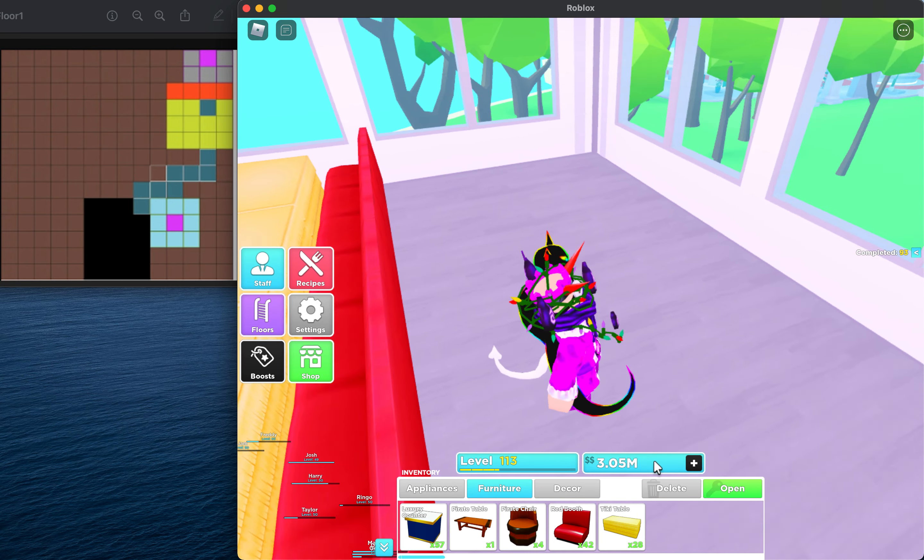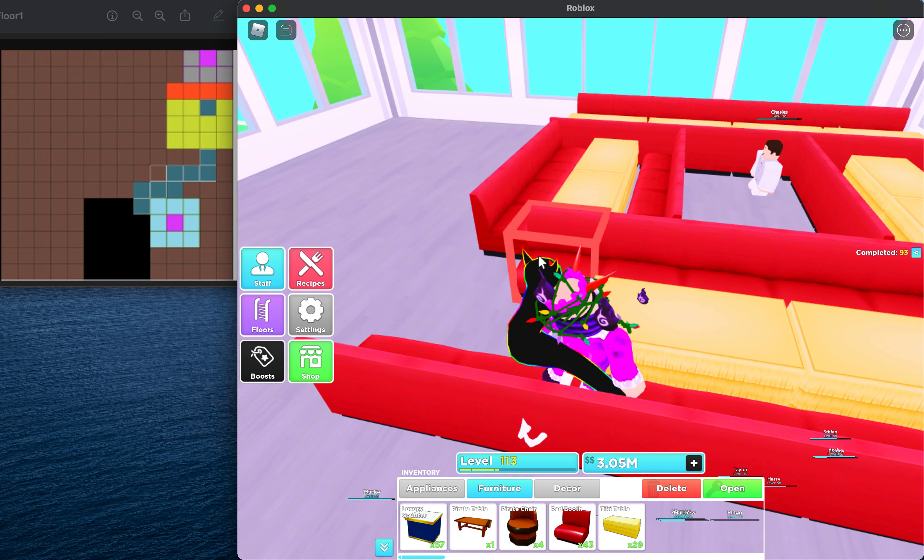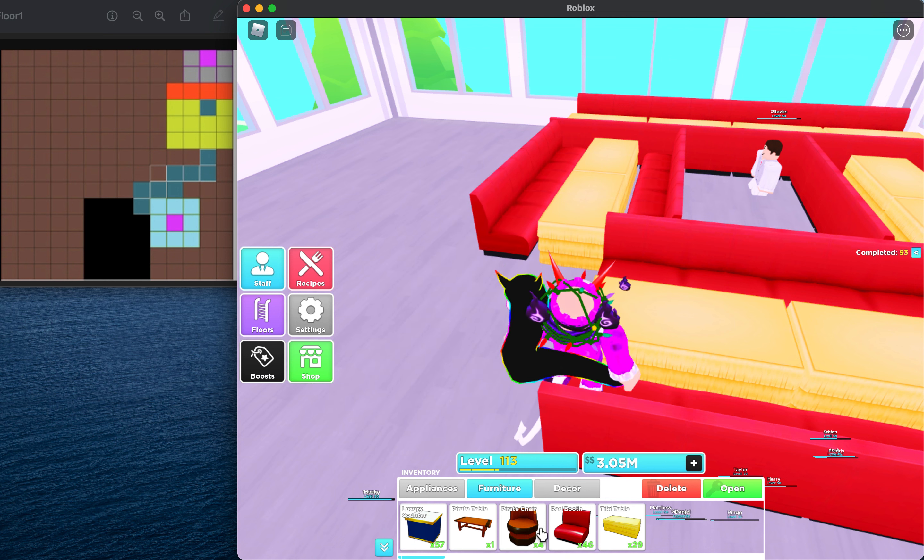I have a pirate table and some pirate chairs I'll use — you don't have to use royal or corrupted sets, it's perfectly fine to use tiki items. Now go to your fillers in the decor section. From the end seating on the same side as the teleporter, place one, two, three cactus or any filler you want. Cactus is easy to see through.